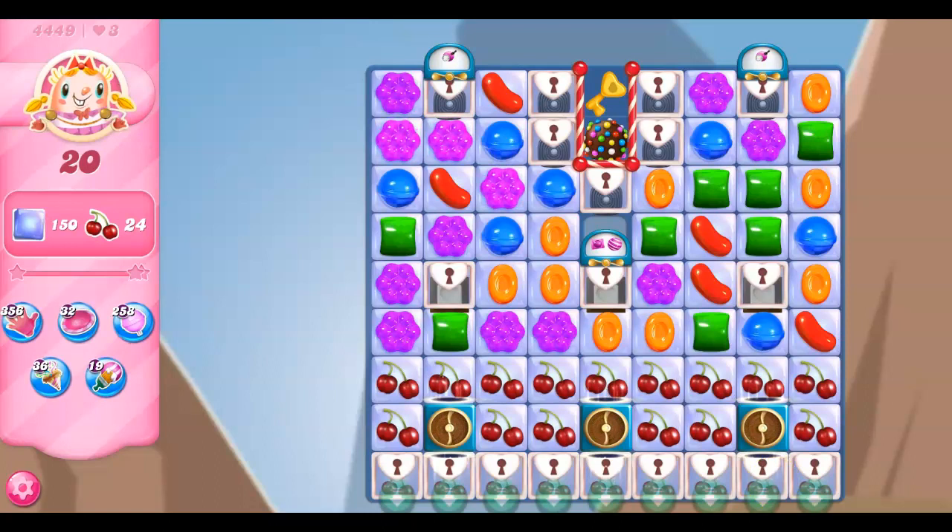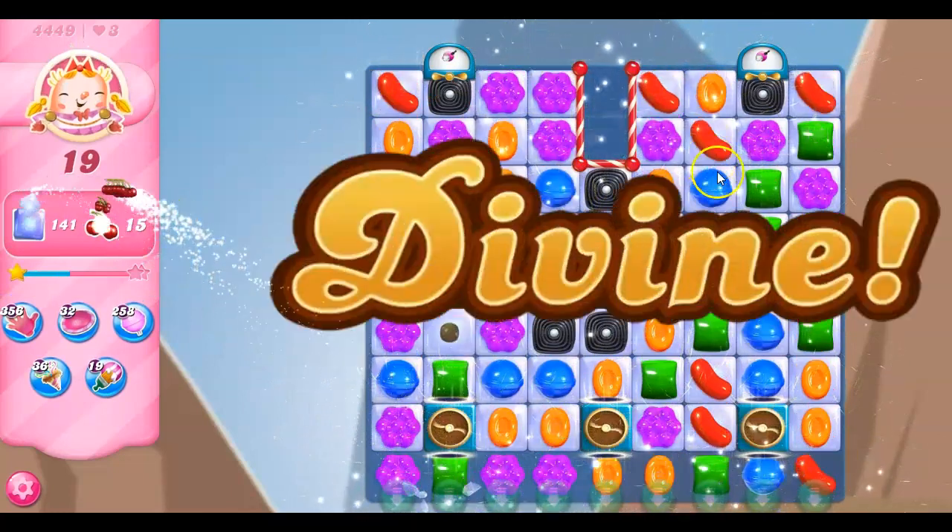We've got all 24 on the board, but we've got this licorice lock. Here's the thing though, we can get this gone right away. But when we do that, we're also going to be opening up a sugar chest. We're going to be opening the licorice swirls when we open the sugar chests. So I have to decide, do I want to do that right away and deal with the licorice, or do I want to try to clear things out first? I've got jelly under these, so if I didn't have jelly under these, I might have a different perspective.